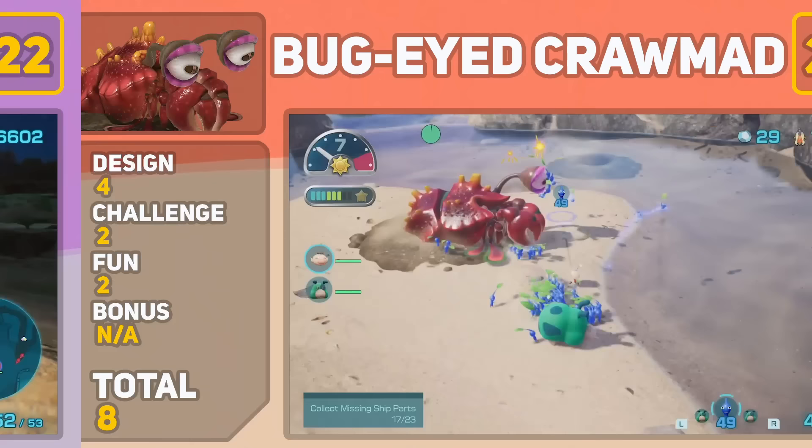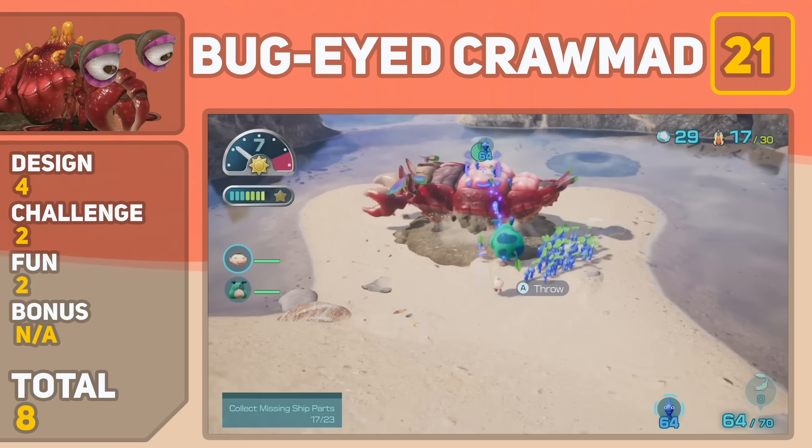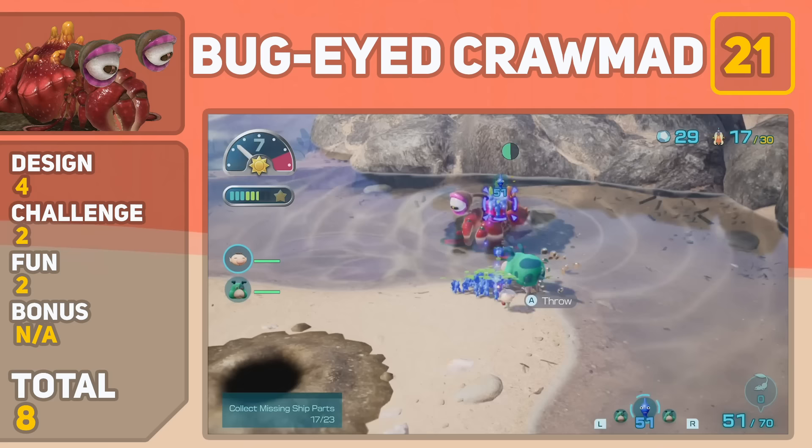Our next spot on the list goes to the Bug-Eyed Crobat. Back in Pikmin 3, I wasn't the biggest fan of this guy, and even in Pikmin 4 as a mini boss, he's pretty lackluster. Design wise, he's just a giant crab that lives in a hole, and fighting him is as simple as throwing Pikmin at his eyes until he falls onto his back. The Bug-Eyed Crobat is not a serious threat, and fighting him is pretty repetitive.